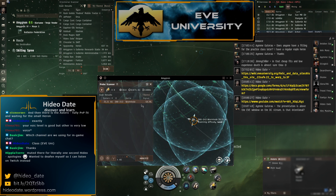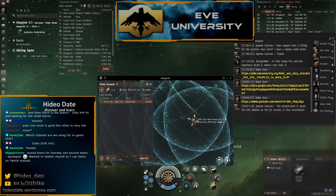The further your scan percentage goes, the more you reveal. When you hover over a signature you can see the scanning difficulty level — from level 1 up to level 5. Level 5 sites are very hard and require a dedicated exploration ship with good skills and probably Sisters modules. Level 4 is doable with good skills, and level 3 is very manageable even for an alpha clone.